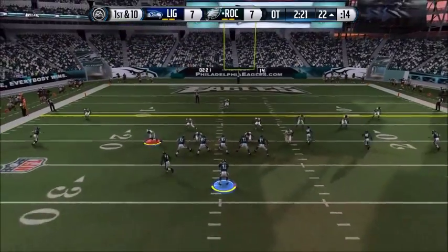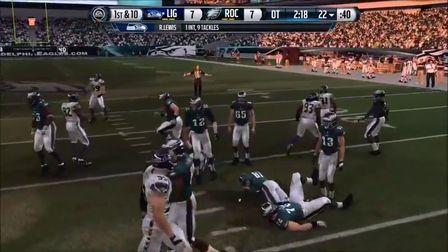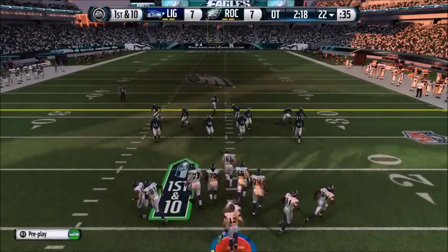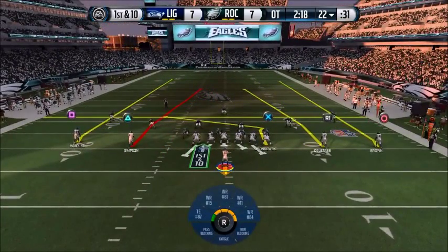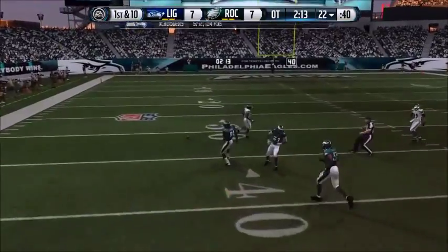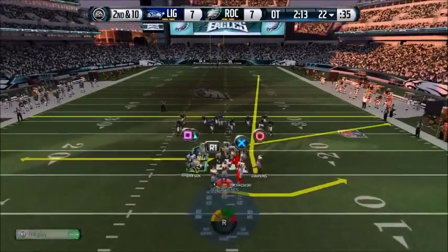Offense lines up here. First down at the 22 — intercepted! Most NFL linebackers are borderline good enough to be a running back, and they've got the hands of a defensive back. What a solid catch on the interception. The Seahawks from the 22 — Eric Rodgers way down the field, almost intercepted. I threw a lot of passes like that in my career where he should have been intercepted and the guys dropped it.